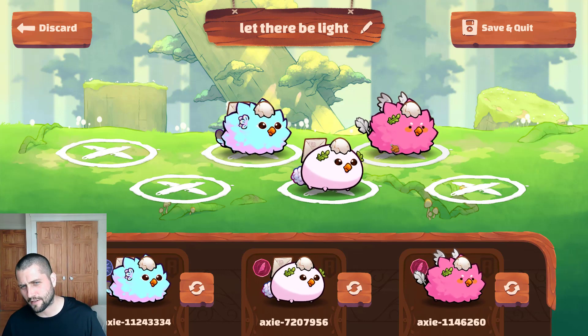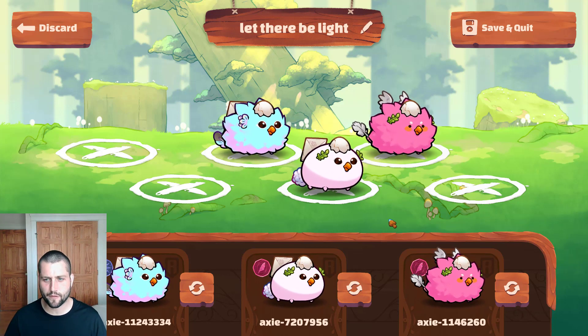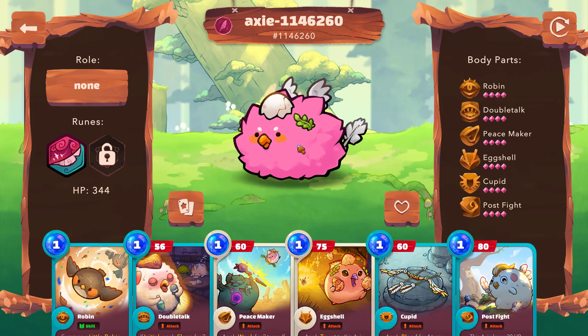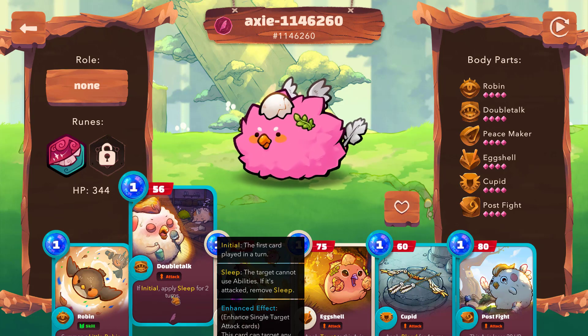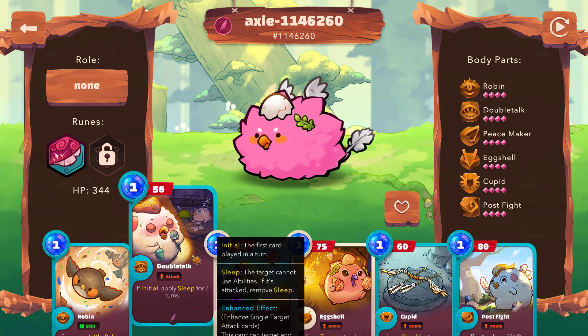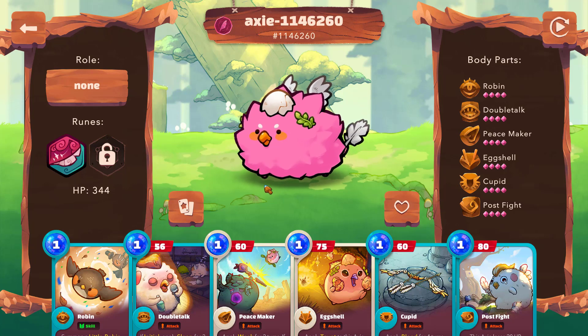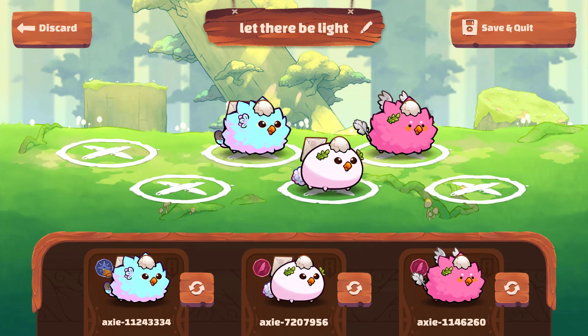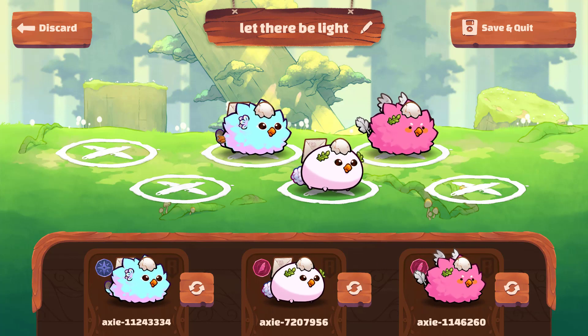As for the team, we have three birds — we're calling it 'Let There Be Light' up front. Notice anything? Double talk across the board. Absolutely disgusting — probably one of the strongest cards in the game. Similar to when people were playing Kestrel and Chomp at the beginning, disable cards are still insane. Largely due to the disadvantage of drawing a lot of revenge cards — if you're preventing an Axie from using their cards and then you get a kill, it can throw off their whole cycle. The other thing I have is eggshell on all three, to completely manipulate where they go and make it very difficult to focus fire one of my birds. That plus the disables is what really spearheads this team.